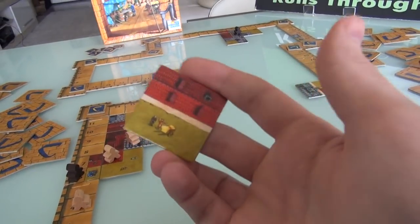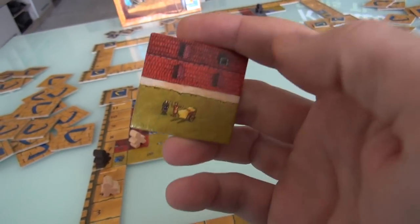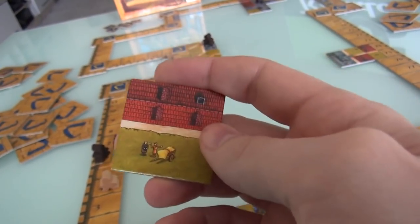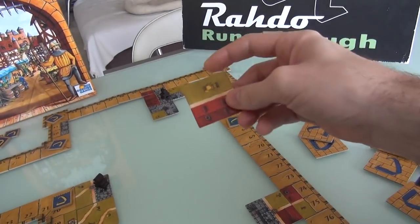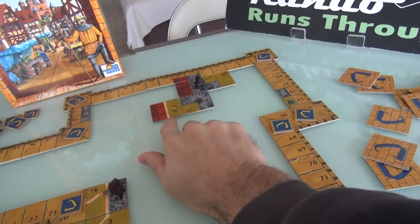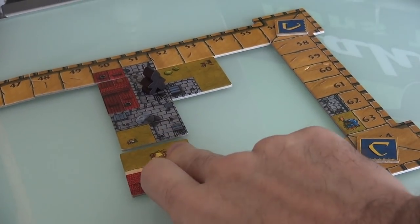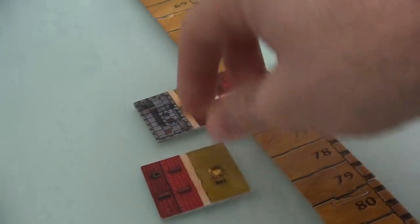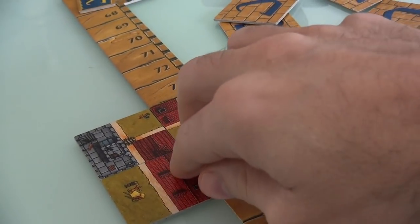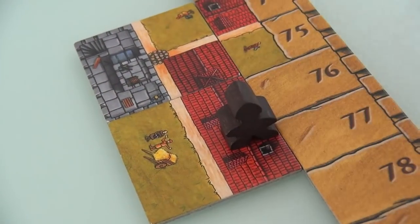My turn — this game is super quick and fast. You just draw a tile, place it, and potentially claim and score stuff. This tile has a road, so I'm limited — I have to make sure the road doesn't break other potential roads. I could expand off this road, which would be legal. I could do something like this and start to close off this castle. I'm going to go ahead and put it over here, and I'm going to place a meeple — I could put it on this road, claim this field, or claim this house. I'm going to start working on a house myself.